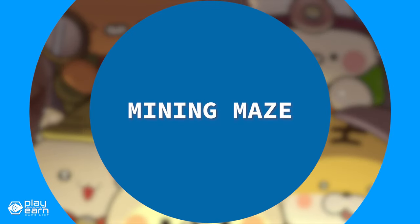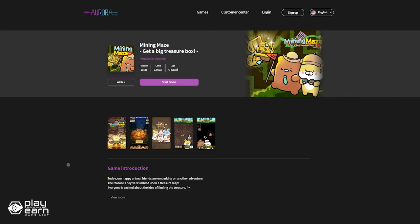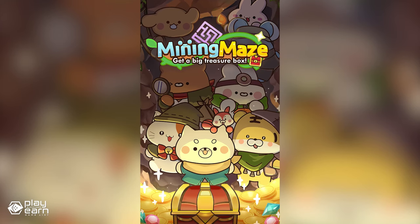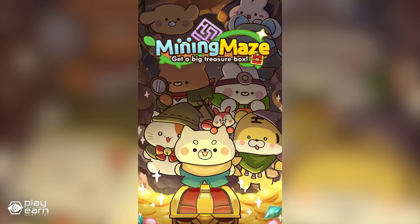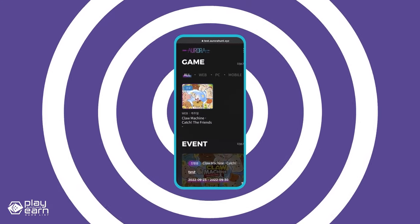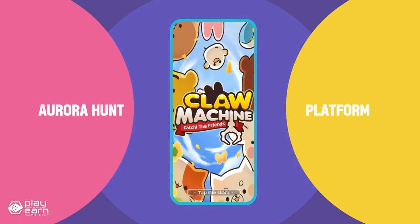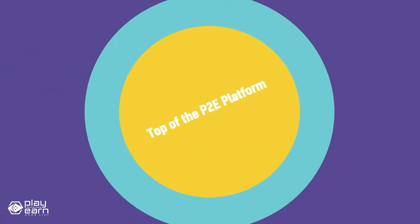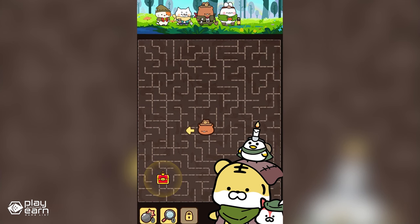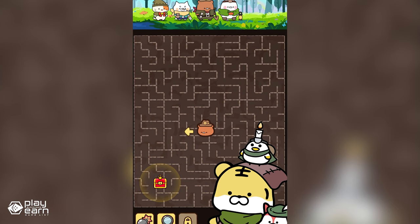The next game on our list is Mining Maze. Mining Maze is an adventure arcade puzzle game being built on Ethereum. It's a casual web game where you help animal friends find treasure in a maze — you can move, upgrade, use weapons and items, and clear the maze within the time limit. The game is part of the Aurora Hunt platform, a blockchain-based gaming platform that allows players to earn crypto and NFTs by playing games. The game has two modes: Adventure Mode and PvP Mode. In Adventure Mode, you can choose from different difficulty levels and explore various mazes with different themes and layouts.